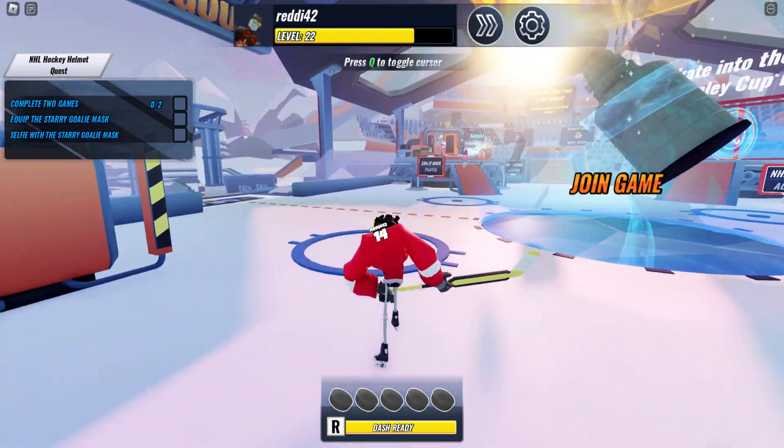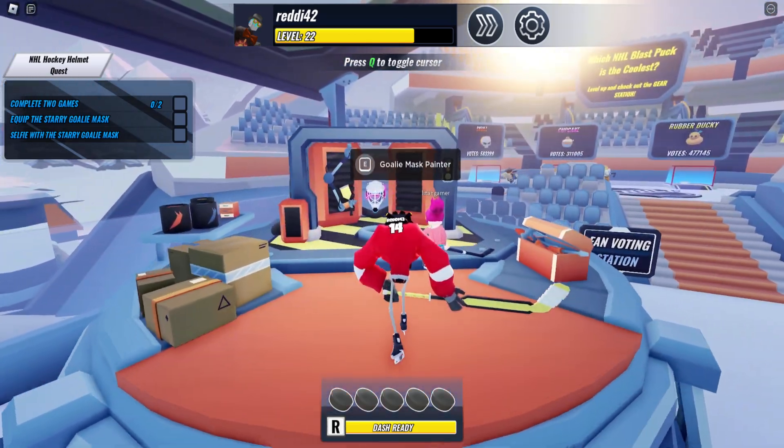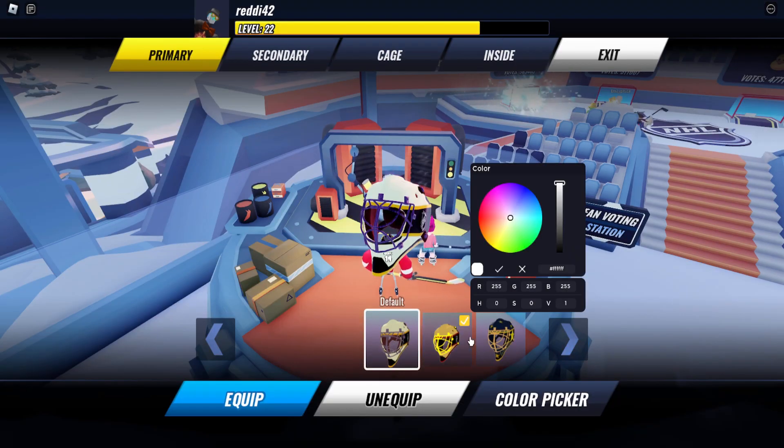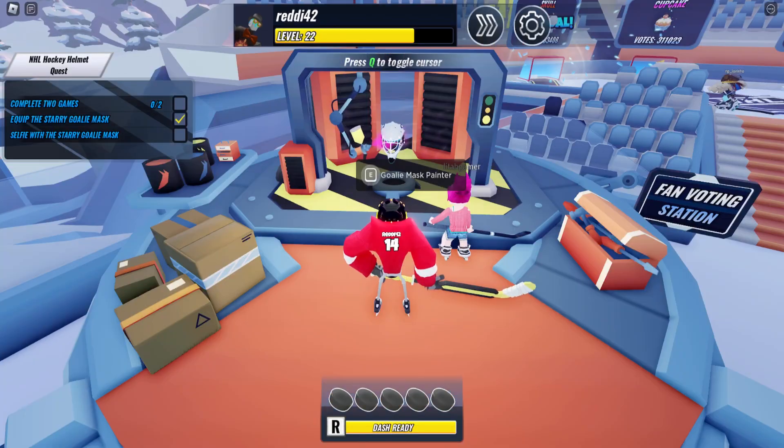Let's go ahead and do the quest on the left here. I'm going to go ahead and equip the Starry Goalie Mask. So I'm going to pick that up real quick — this one's the one we need to pick up, equip it, and exit out.